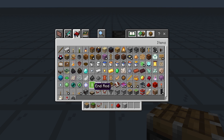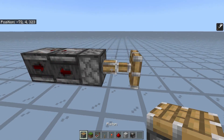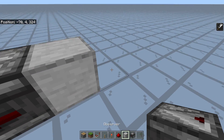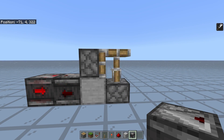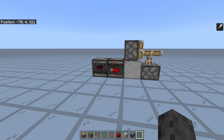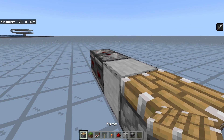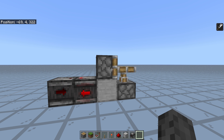If you use an observer clock, you know that observer clocks don't work with pistons that well. Let me demonstrate: with an observer clock and a single piston, it's kind of slow. But one thing you might not know is that if you hook up an observer clock to two pistons, as you can see, they switch reliably. This is because the pulses given to the two pistons are faster than a single one can handle. Observers are a six-game-tick clock, which is two game ticks faster than the previous one.